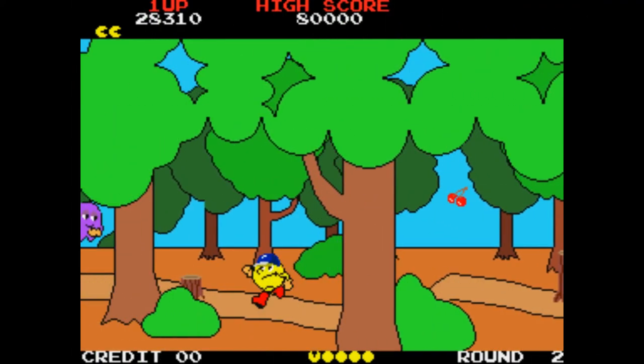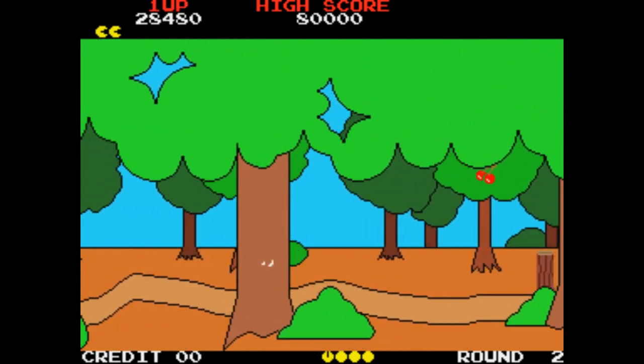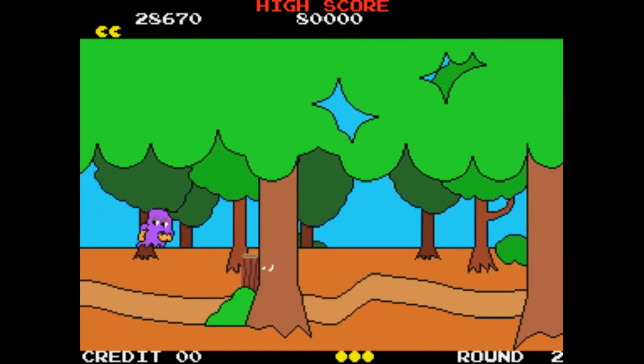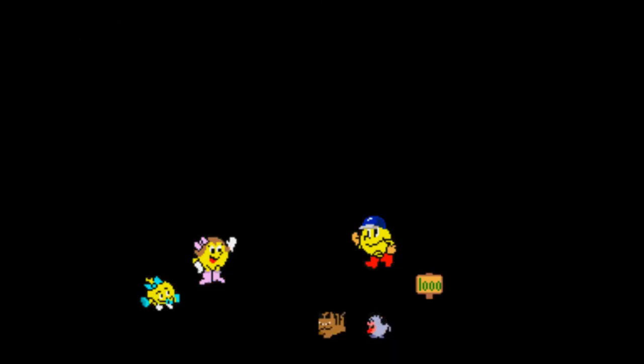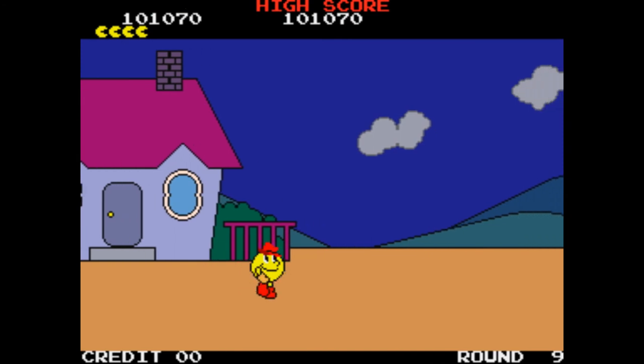Now here we are at world two. I've already gone past the cactuses and none of those were pushable, so it's this tree stump here. And if you push the tree stump, as you can see, we get warped all the way to trip number three, round number nine.